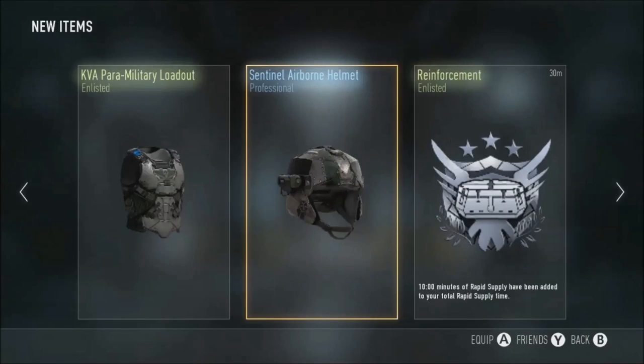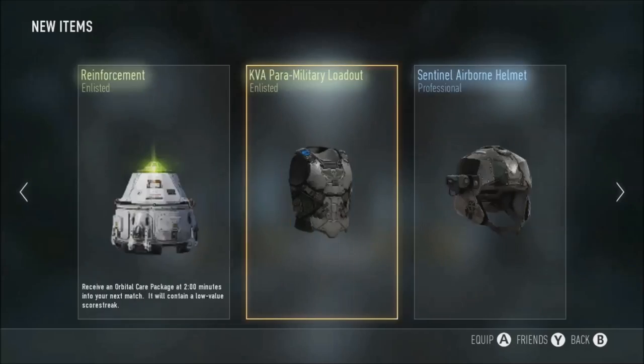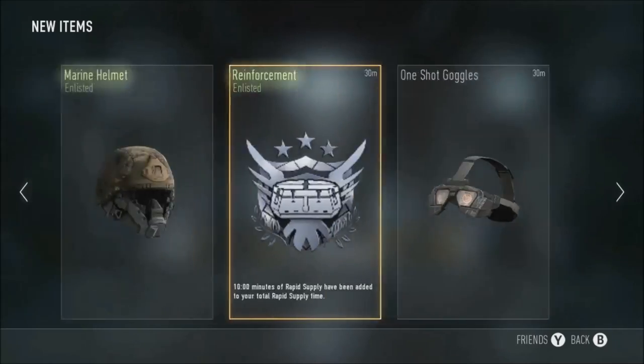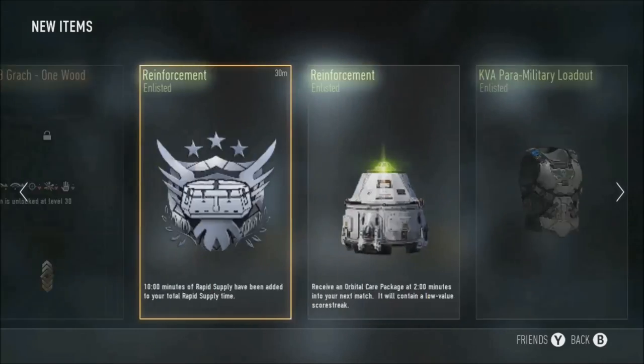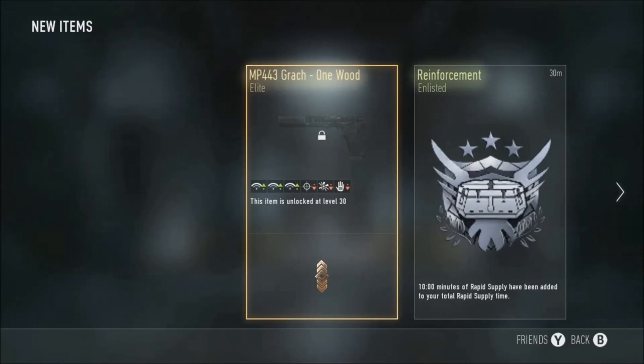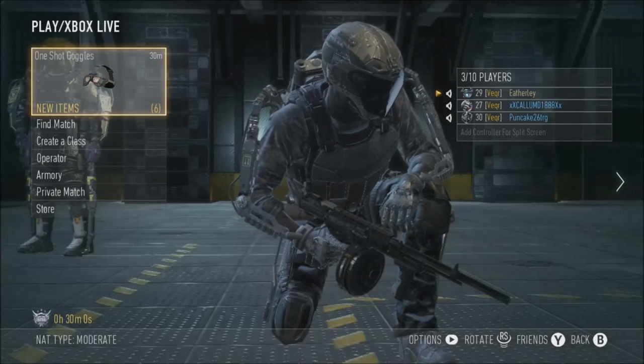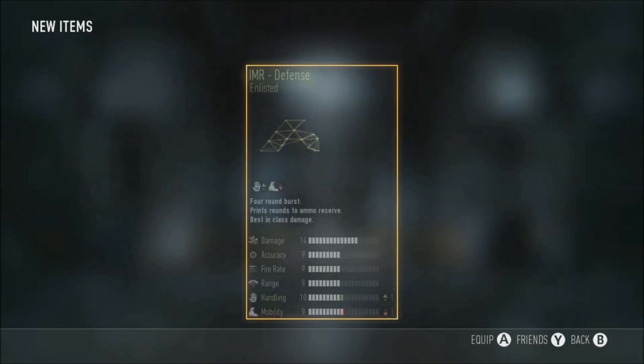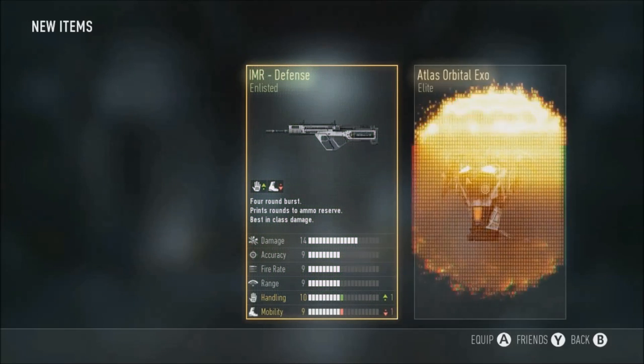Look at all this stuff I just got - three pieces of rapid supply, oh my word, that was so good, it's unbelievable! But then I do get this little MP44 3 Crack - probably not going to use it anyway. Another two supply drops here, advanced one as well because I just hit level 30.